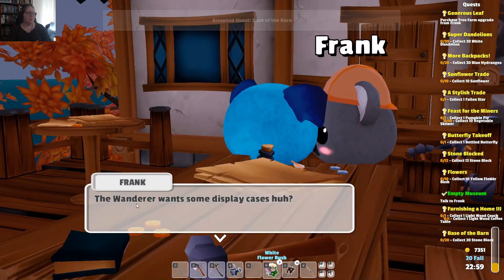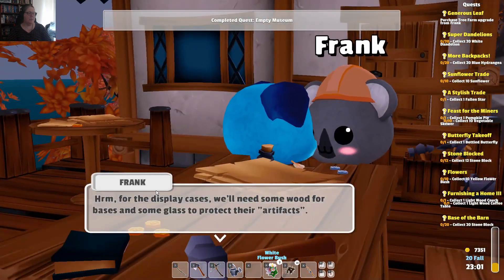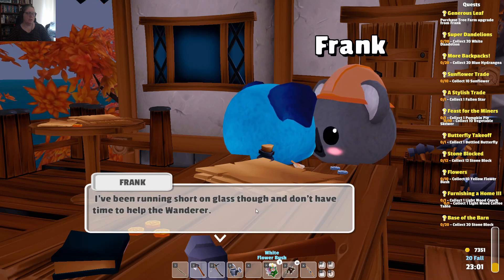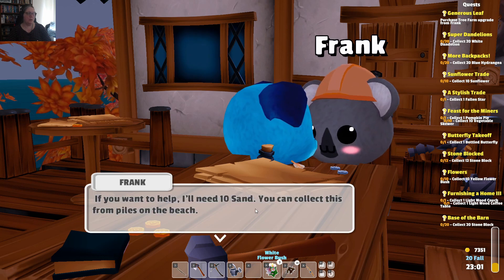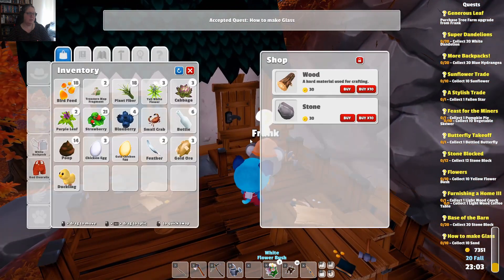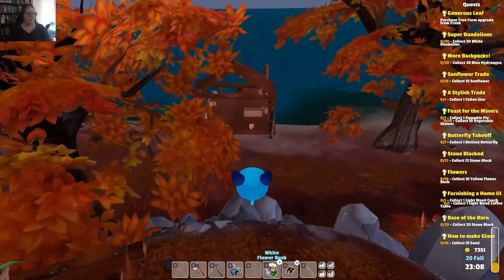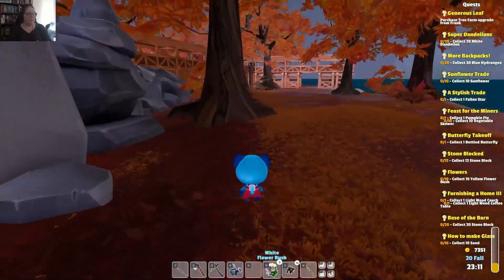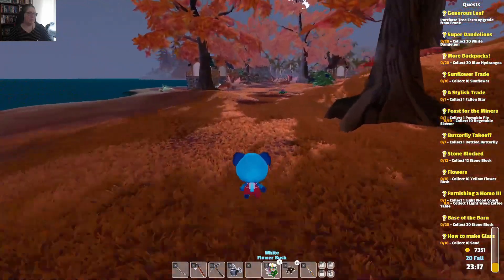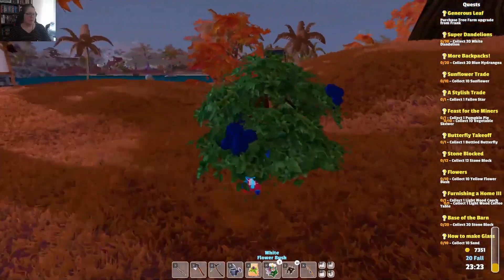The wanderer wants some display cases. 'For the display cases we'll need some wood for bases and some glass to protect their artifacts. I've been running short on glass and don't have time to help the wanderer. If you want to help, I'll need 10 sand — you can collect this from piles on the beach.' I don't really need to get the sand from the beach actually. I needed to go the other way up the mountain to talk to the boys. We'll just grab that purple leaf and those berries on the way.